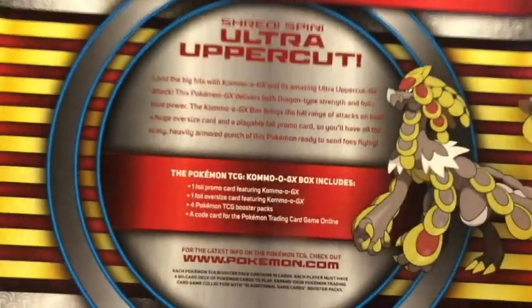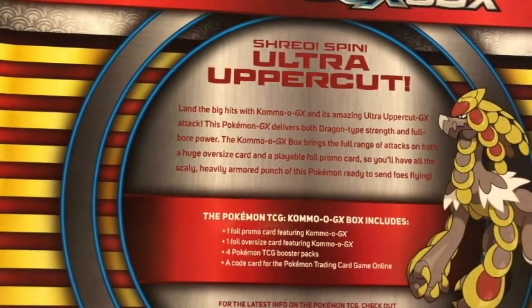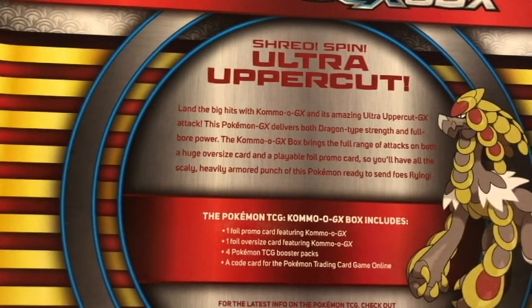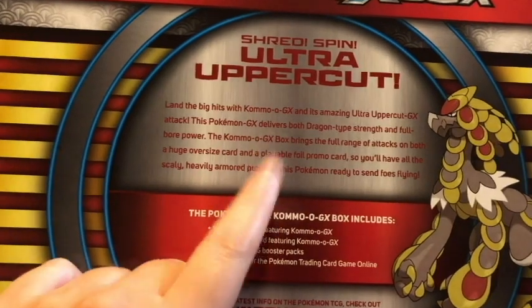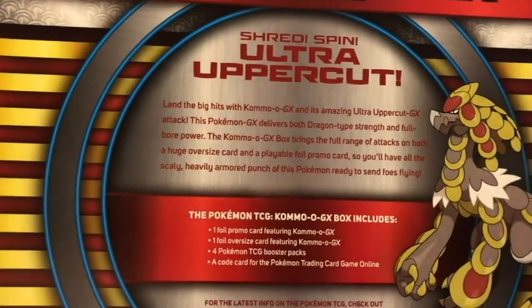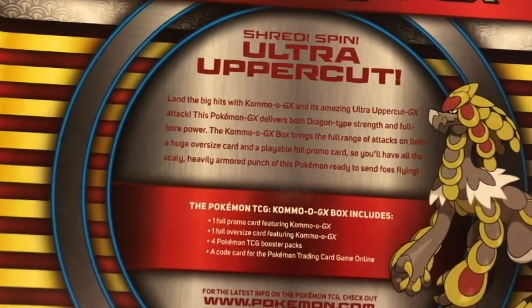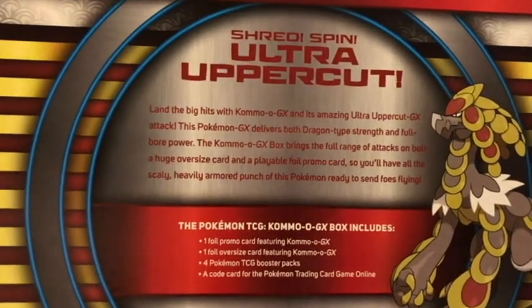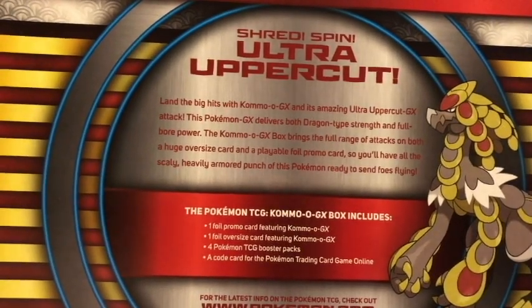I like the design of this box - the red and yellow striping. It says: shred, spin, ultra uppercut. Land the big hits with Komoo GX and its amazing ultra uppercut GX attack. Delivers both dragon type strength and full bore power, with a full range of attacks on both a huge oversized card and a playable promo card. I was pretty sure promos are playable in decks unless specifically outlawed. You'll have all the scaly, heavily armored punch of this Pokemon ready to send foes flying. We got the promo card, the oversized card, four booster packs, and a code card.